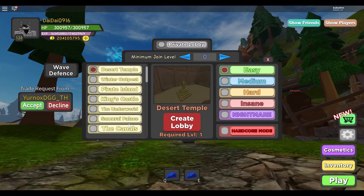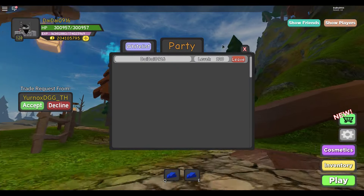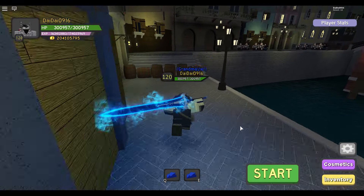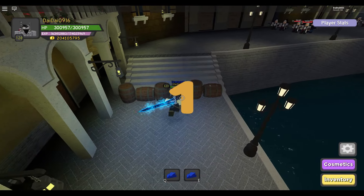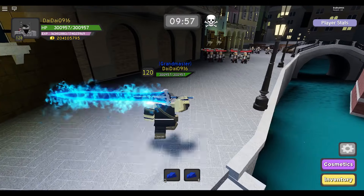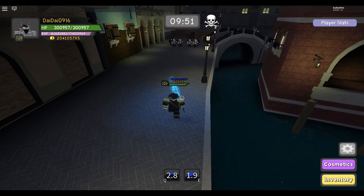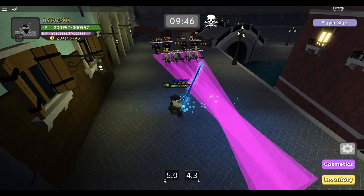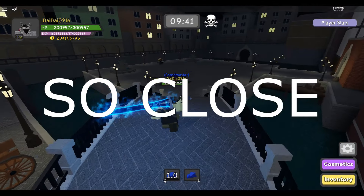We're going into The Canals on nightmare hardcore in a private lobby. Creating the lobby now and starting. The loading time was really long. Let's go — 5, 4, 3, 2, 1. Now casually using the move to shoot these guys, waiting for the reload time, then using it again and again.